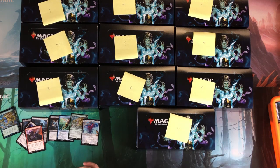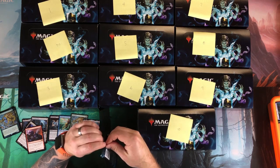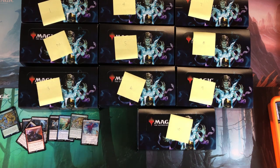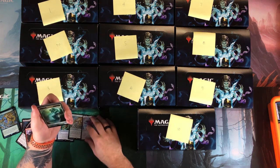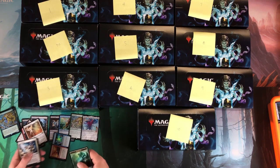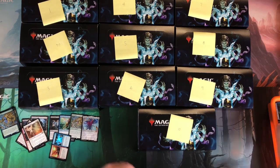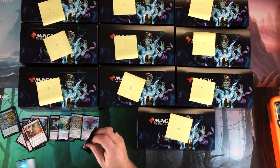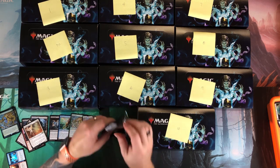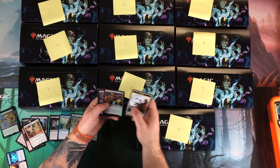Next pack — happy with that Emrakul, that's just a badass card, too bad we can't use it in Commander. Foil Fire and Ice, then Sublime Archangel. I've been throwing foils in the crappy pile — I think I'm going to start pulling those out. We're about halfway through the box.